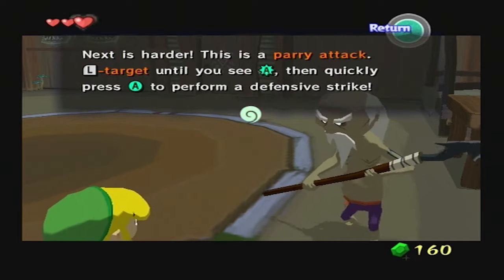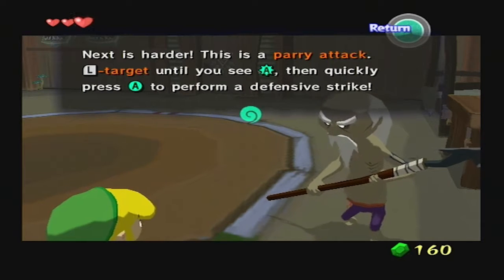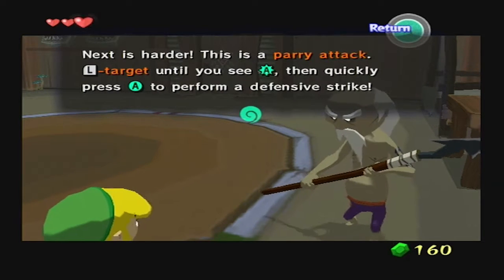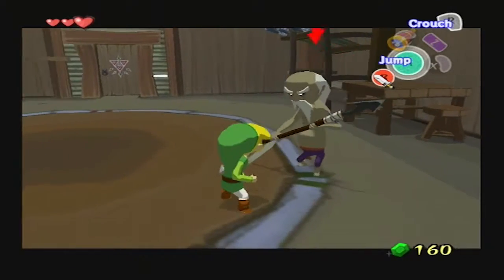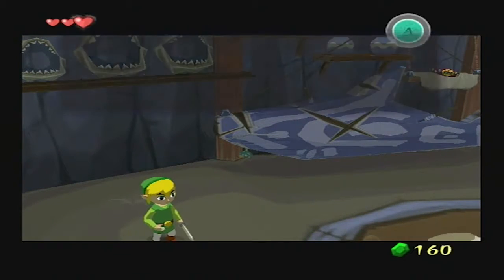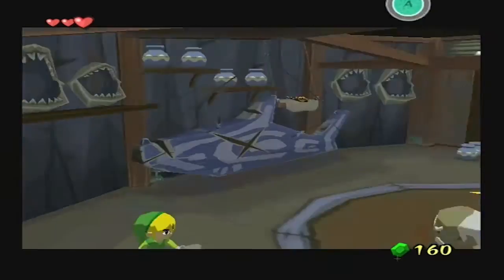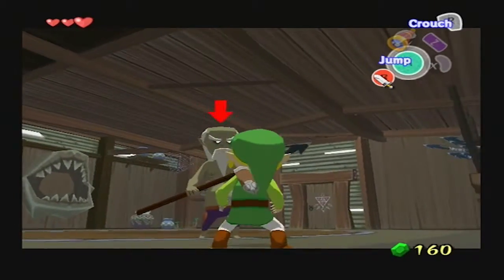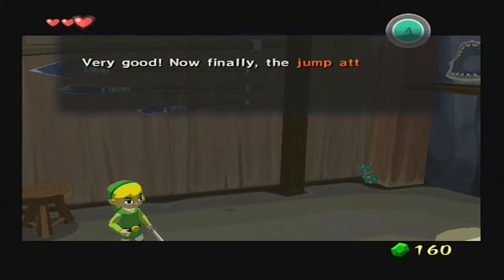"Next is harder. This is a parry attack. L target until you see A with pointies around it. Then quickly press A to perform a defensive strike." Like this. Very good. And again, L target and watch closely for A with spikes around it. Very good.